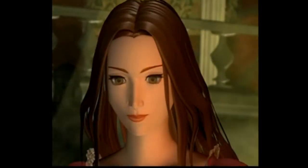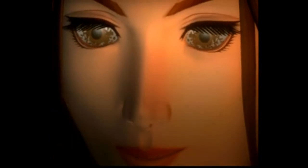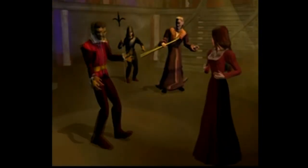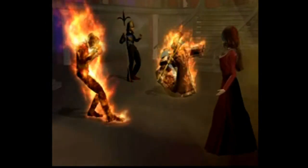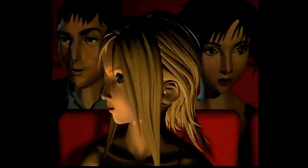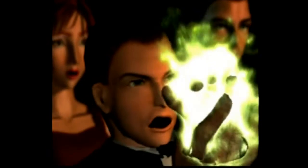In Parasite Eve, you play as Aya Brea — and she's a tough broad, I'll tell ya. At the start, she ends up seeing Eve, who's this opera singer, and Eve ends up catching the whole theater on fire. That's how the game opens, and the opening scene is just so cool. What Eve does is she's actually being controlled by mitochondria that have become sentient. They want to basically take over the world. But Aya also has mitochondria in her — a different type — and they actually coexist with humans and aren't out to kill her.